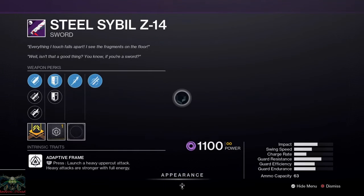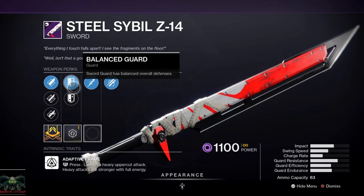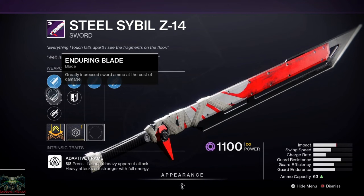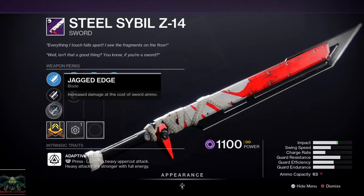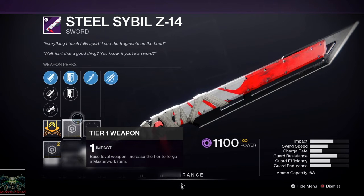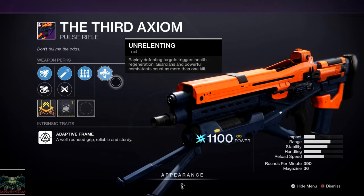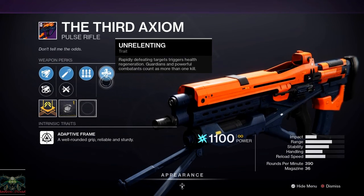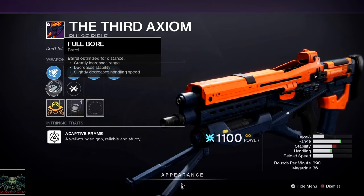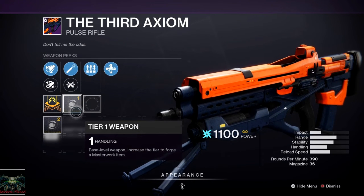The Steel Sibyl Sword has Unguard, Tireless Blade, Balance Guard, Sword Master's Guard, Hungry Edge, Enduring Blade, Jagged Edge, and an Impact Masterwork. If it had War Windblade I would have been happy. The Third Axiom pulse rifle — this is the one you also get from the Strike Playlist — has Unrelenting, which is very nice and good on pulse rifles, plus Surplus. It's a mini Bad Juju. Barrel options: High Caliber Rounds, Ricochet Rounds, Full Bore, Extended Barrel with a Handling Masterwork and Adaptive Frame. I might go back and pick this one up for PvE.